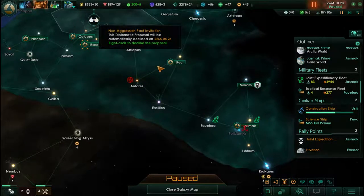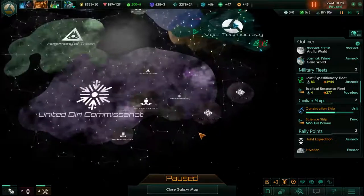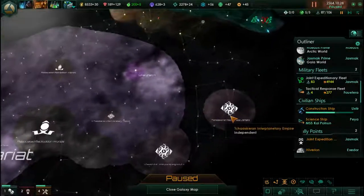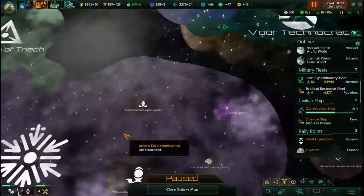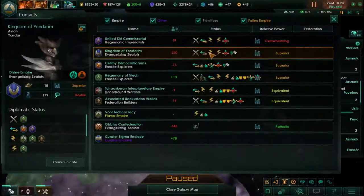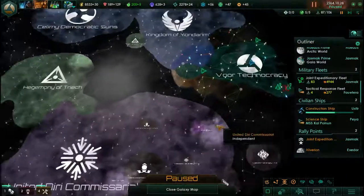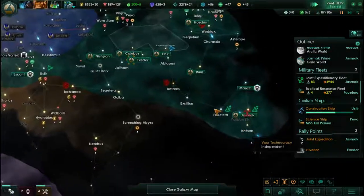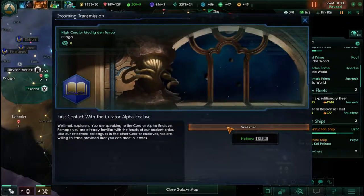Incoming transmission — non-aggression proposal with the Rackadun. I'm going to agree to that. Where are the Rackadun? These guys are not that strong, kind of been eclipsed by these folks — and I guess that's the overwhelming United Theory. Curator Enclave — well met. That's another group of space scientists, not traders though. That's what I'm looking for, really.